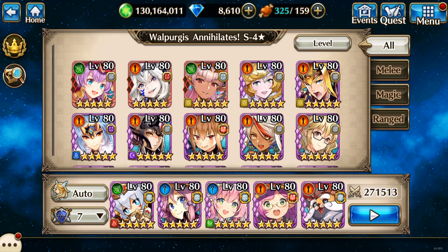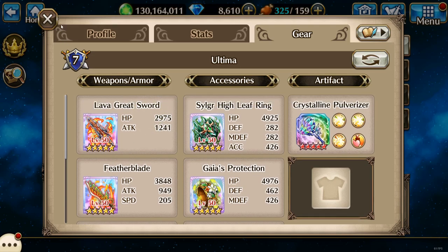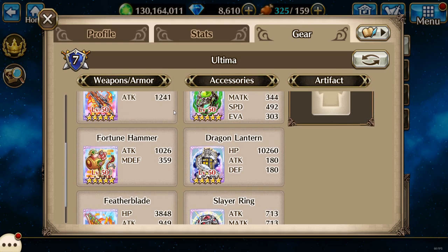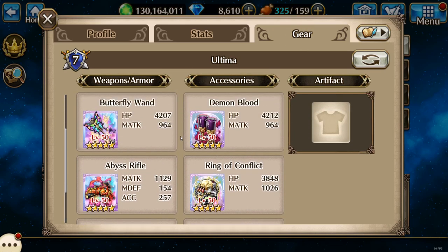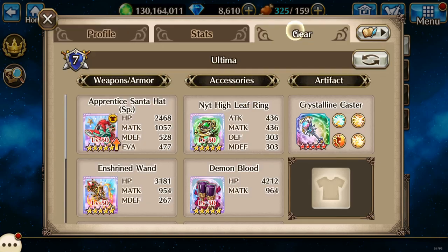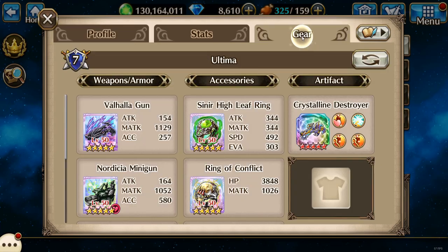Hello everybody, Izumi here, and let's do Walpurgis S4. First, I'm using Gluttony Scion Filzius. Next is going to be Demolitia. Third is Fairy Senia. Fourth is Apprentice Lipka. And last but not least is going to be Ultima.